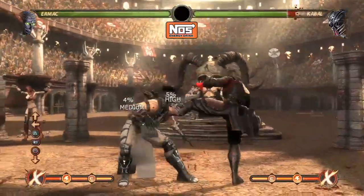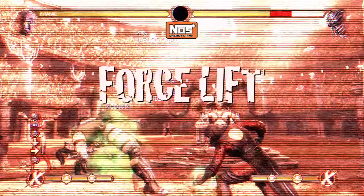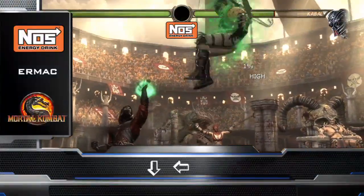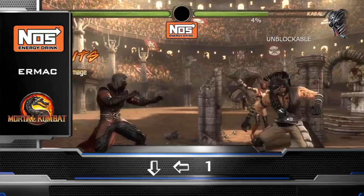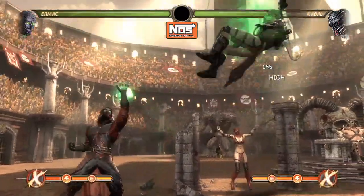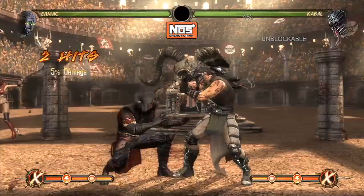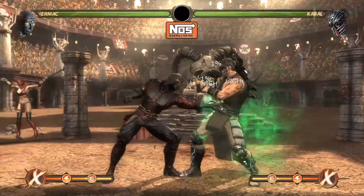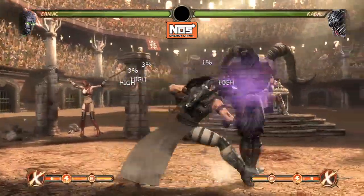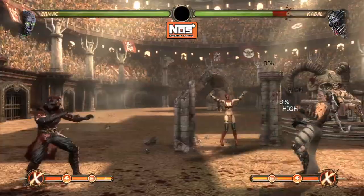Now let's go into his other special, which is my favorite because you can get a combo off it. It's called the Force Lift, performed by doing down-back. The move has decent reach but you have to be a little close to your opponent. The good thing is you can get a combo off it, as you can see. Just like the Force Push, you do not want to do this move from max range because it's not safe on block at all.